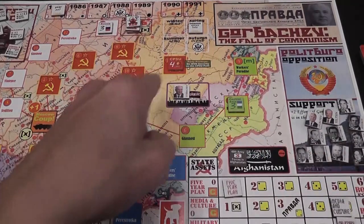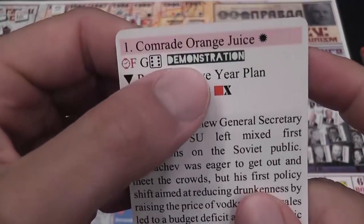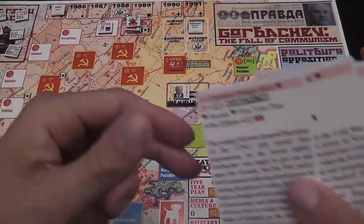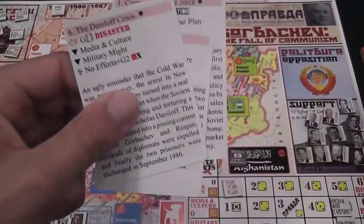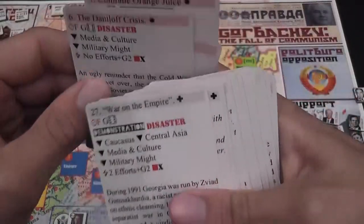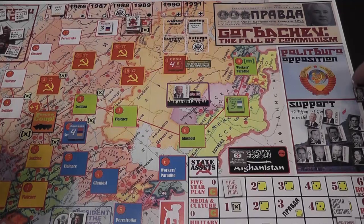So Gorby bounces back and forth — Gorbymania! Then there may be other events indicated on the card. A Demonstration symbol means you place demonstration markers and roll dice to determine which track the marker goes on and how far. A Disaster event means you draw a disaster marker from a pile and implement that event. There may be a Massacre, which also has its own stack of events — you draw a token from the massacre stack, meaning you killed people in some region, and for some reason people got annoyed.